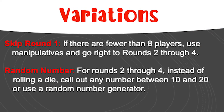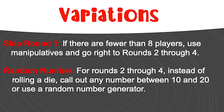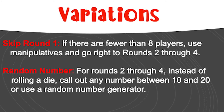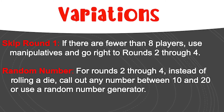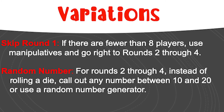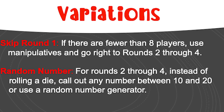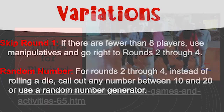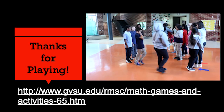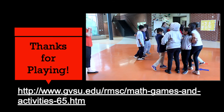Here are some helpful variations if needed. Skip round one if there are fewer than eight players — use manipulatives and go right to rounds two through four. Also, for rounds two through four, instead of rolling a die, call out any number between ten and twenty or use a random generator on a computer or graphing calculator. Click on the instructions link on the Regional Maps Science Center website to read the game rules or just rewatch this video, pausing if needed.